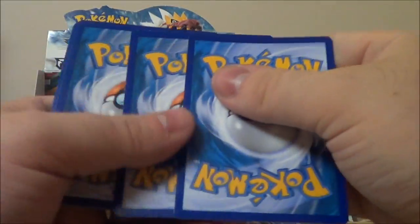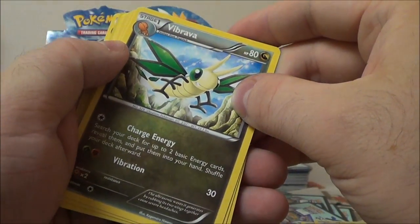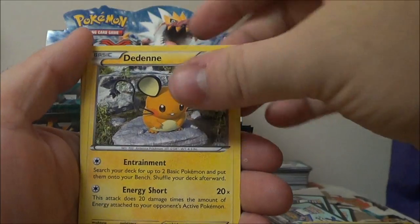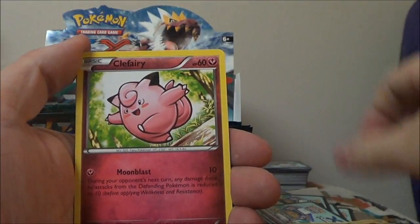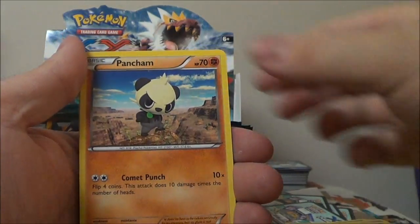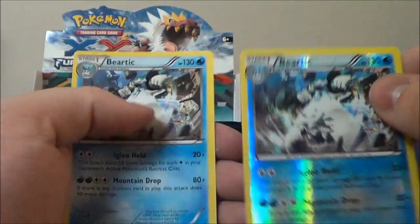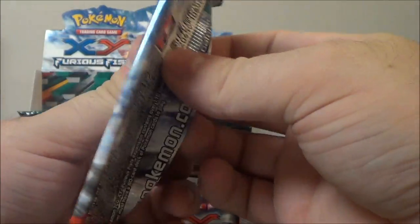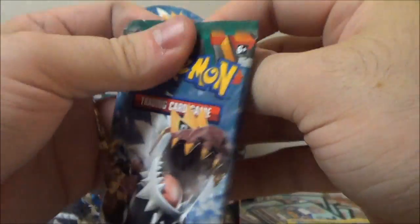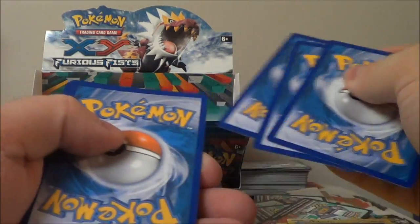I hope we get at least two more Ultra Rares in this box. Vibrava, Dedene — but I'm not going to rush through it just because I know that. What's the fun in that? Mountain Ring, Torchic, Clefairy, Shroomish, Pancham, Pikachu, Reverse Beartic — that's our first Reverse Beartic — and regular Beartic in the same pack! I was so excited that was our first Reverse Beartic, and we'd only gotten regular ones before, but now all of a sudden it doesn't matter because I got the regular in the same pack. You really know how to ruin a mood, Beartic.